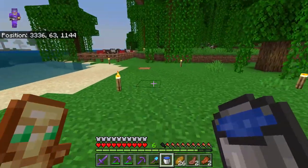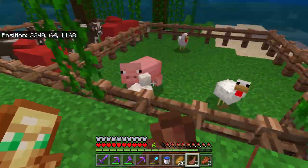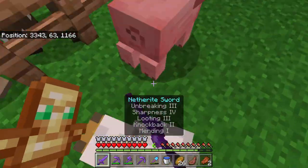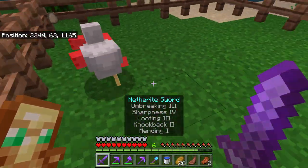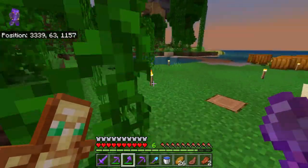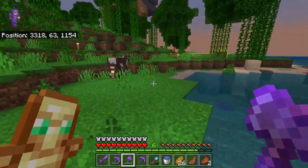This is a pumpkin farm. This is our farm for our animals — there's a pig in here somehow. That's our chickens, this is our sheep and cows.